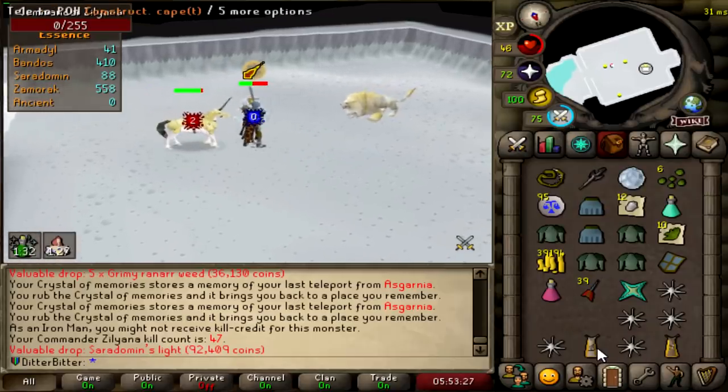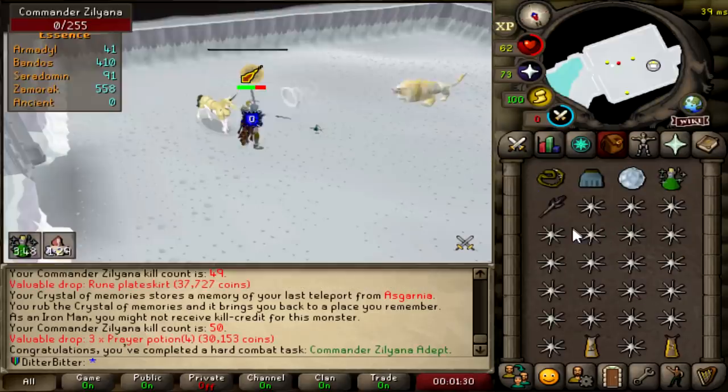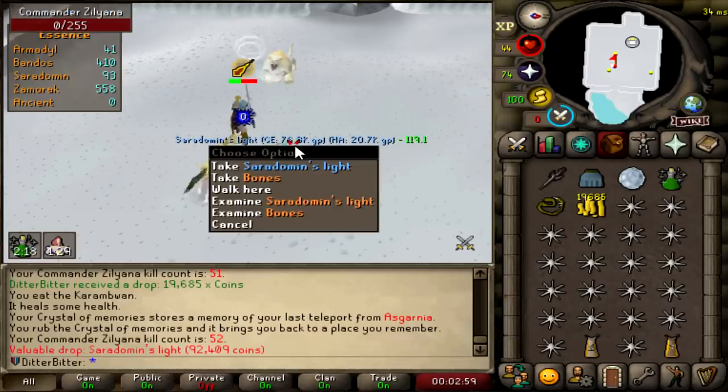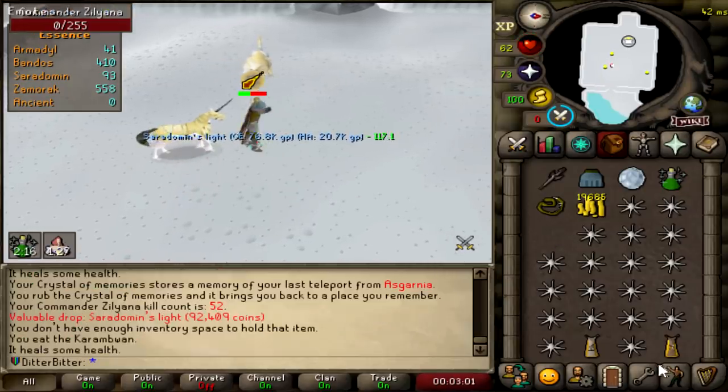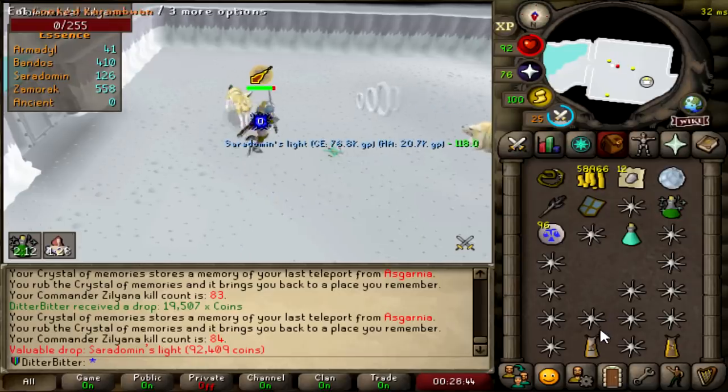Sardomin's light — I guess I can make a Staff of Light out of that. I don't think there are any tasks from it but Staff of Light is cool. Another Sara's light. It's the curse. That's my second Sara sword. Third Sardomin's light — GG.